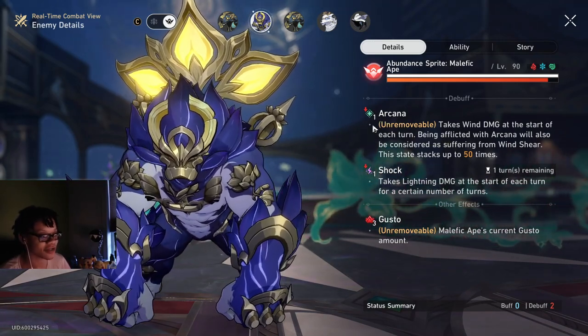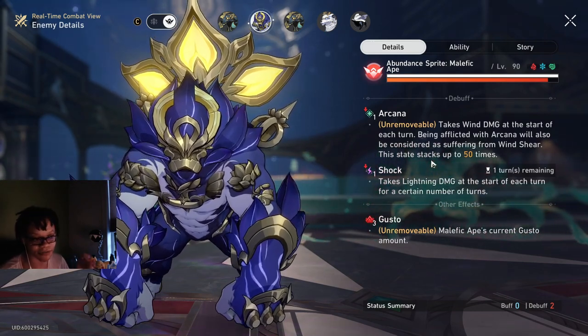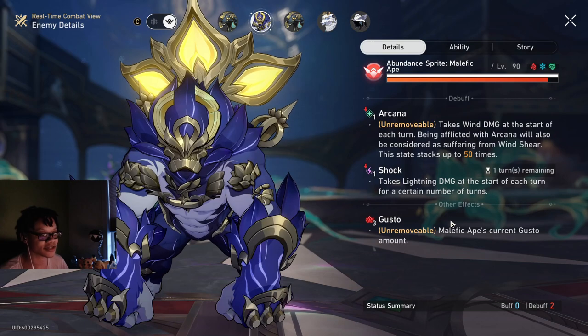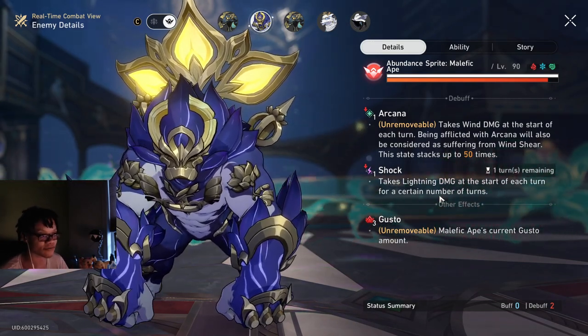Right now I have Arcana — this unremovable debuff — on the enemy, and I also have Shock. So there are two debuffs on this enemy right now. The other effect visible is just the enemy's own buff, but we have other stuff that counts as 'other effects' too.